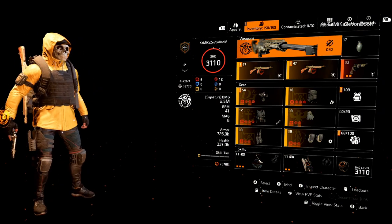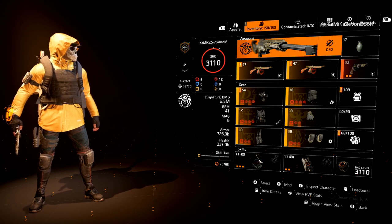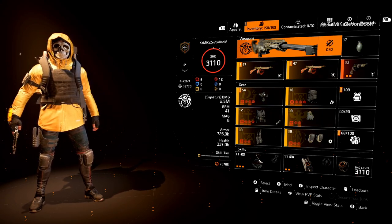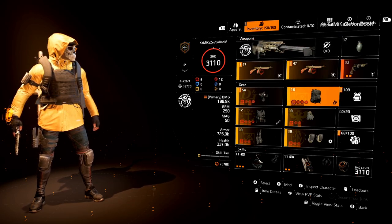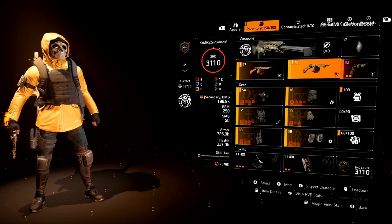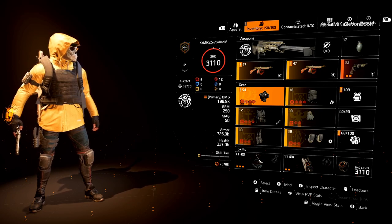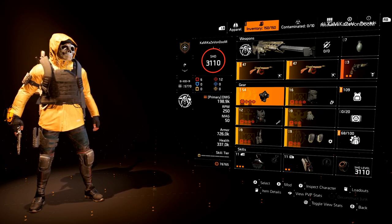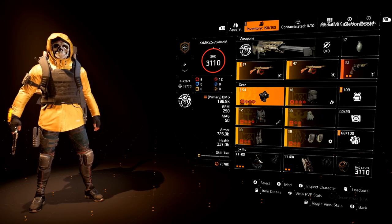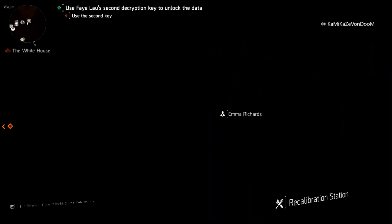My inventory right now is full — 150 out of 150 — and I have about 100 items I can get rid of. A lot of them are new items, with the little exclamation point showing new items in these categories and mods. I'm going to show you what it looks like with new gear that just drops and with gear that's just hanging in your inventory when it comes to this expertise leveling system.